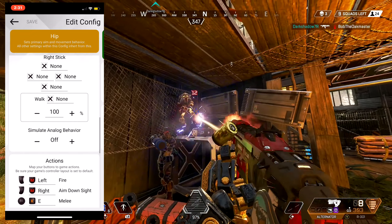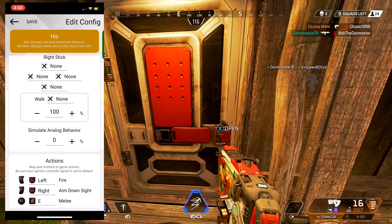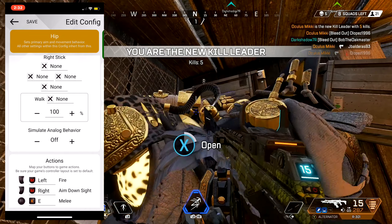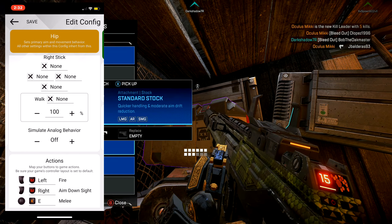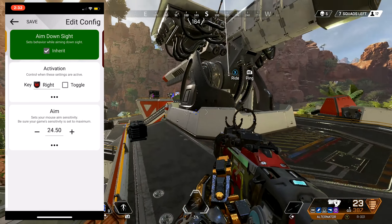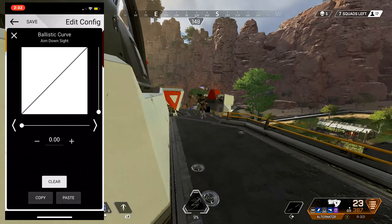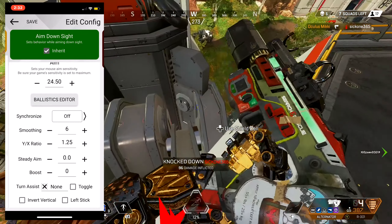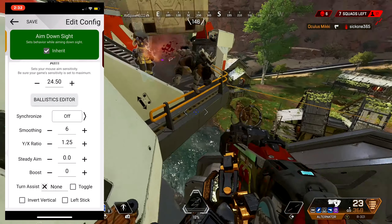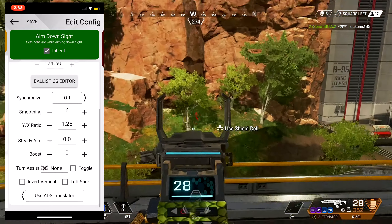As you go down, click on the WASD button and scroll down to where you see Simulation Analog Behavior. It should be at 0, but click minus one more time to turn it off completely. Once it's off, you're set. Now for the ADS settings: sensitivity is going to be 24.50, no ballistic curves, synchronization off, smoothing of 6, YX ratio at 1.25, steady aim 0, boost 0.